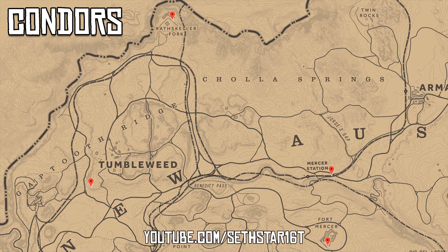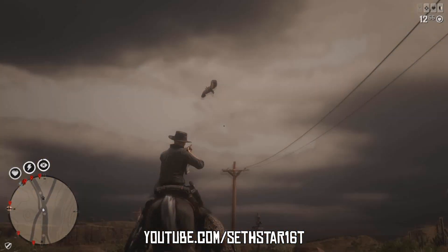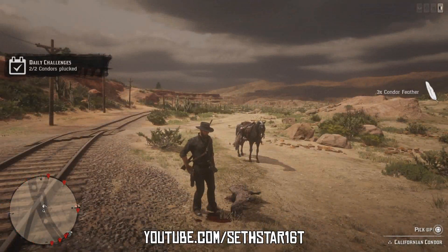Number 1: Condors Plucked. Here are some static spawn points, but you can probably find these riding from point A to point B. They're pretty hard to miss.